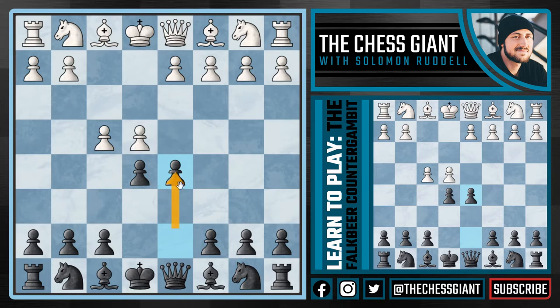After d5, white can get in trouble very quickly. The big question is: which pawn should white take? Should white play exd5, or should white play fxe5? Which one white chooses matters a lot. Let's take a look at fxe5.